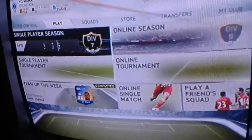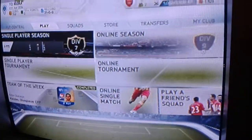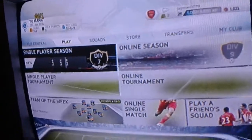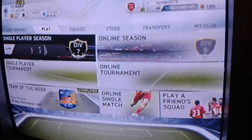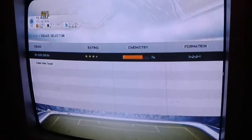Hey guys, it's Xtreme FIFA Master, and today I'm going to be doing a squad build — well, not a pack opening actually, a squad build. I've had some questions from my friends saying: what is the cheapest Barclays Premier League team you can possibly make?